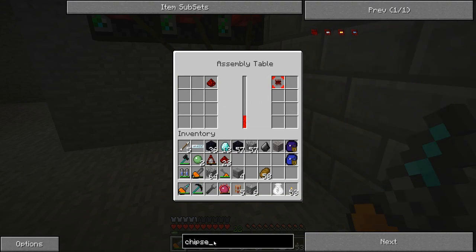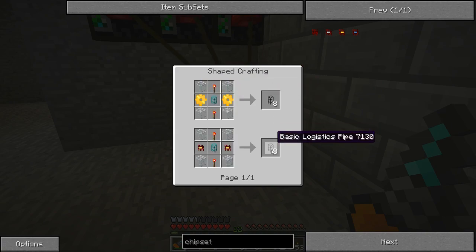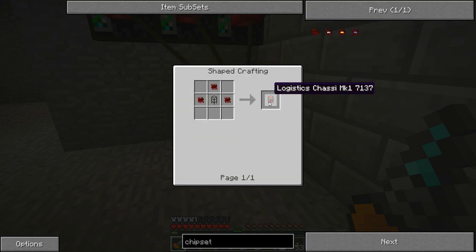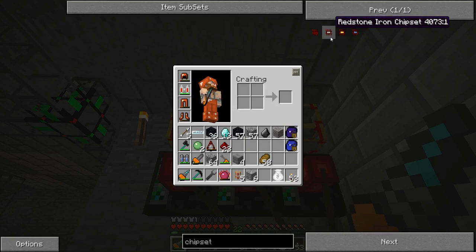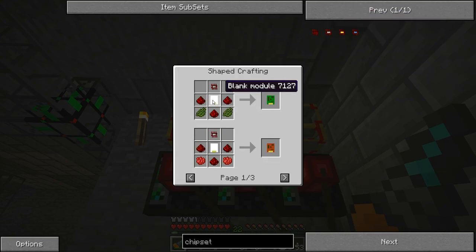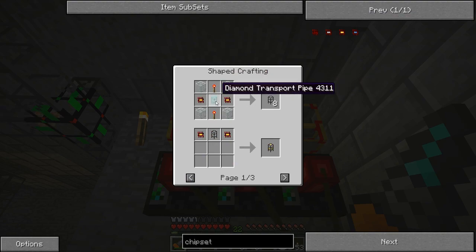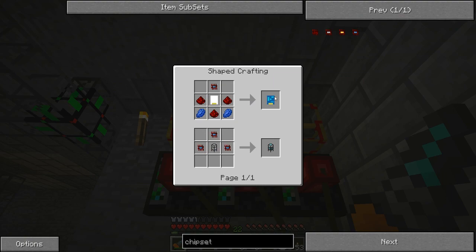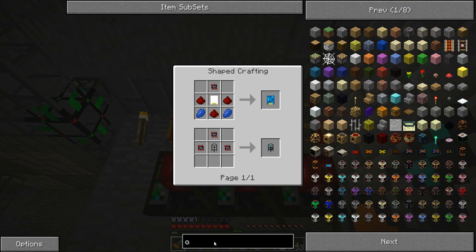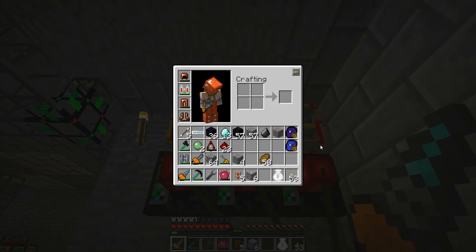The chipset can be used for a couple of things. We can make logistics chassis with just three redstone - it saves a bit on the redstone but takes a bit longer. We can also make the redstone iron chipset, which is used for item sync modules, supplier modules, and terminus modules. The golden chipsets can be used to make logistic pipes instead of spending gold gears. And of course, the diamond chipsets for the Mark IV logistics chassis and the Quicksort module. You can also make these gates.